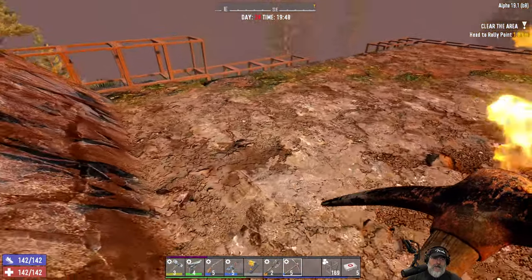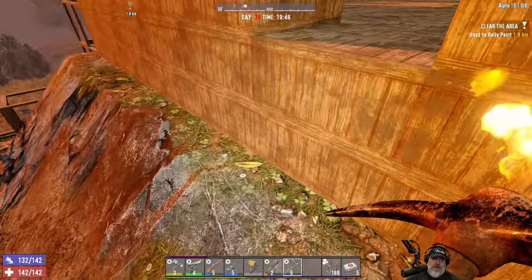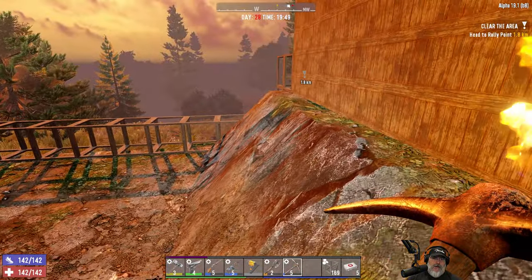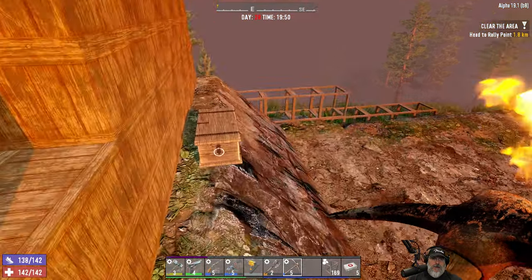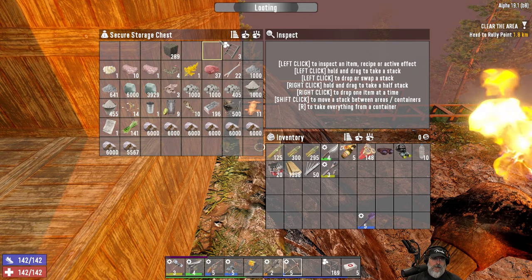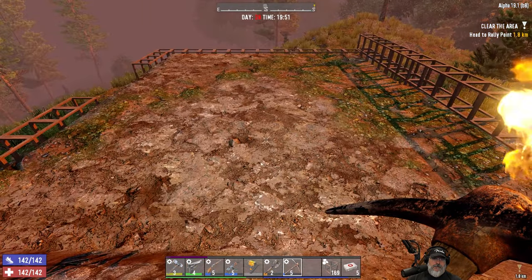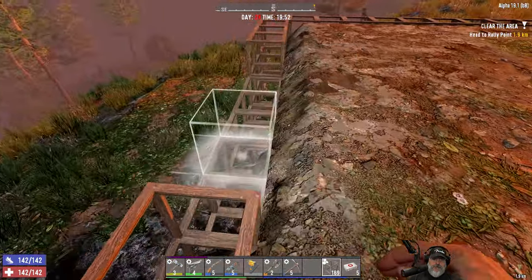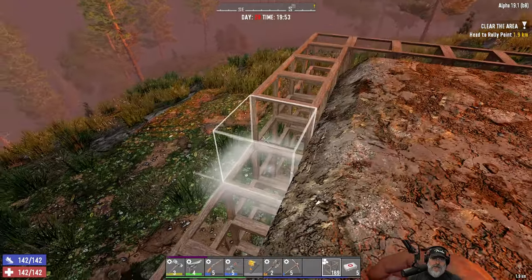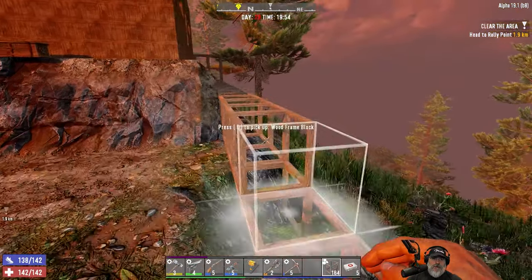Remember, this is going to be filled in with crop plots, so this area is going to be one block higher than it currently is when we get all of those. We've got just a couple more minutes here — let's work on our fence some more. It's almost more like a wall than a fence. As I mentioned before, I'm going to upgrade all of this to reinforced concrete, at least the wall part that the Zombos can get to.